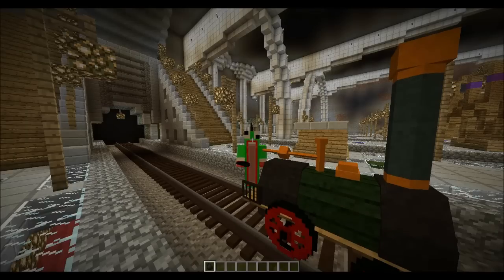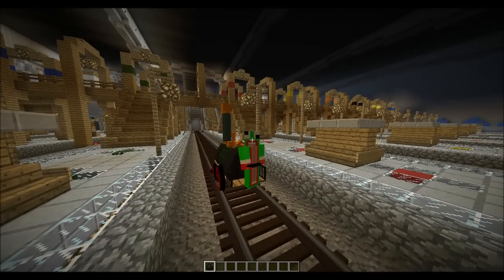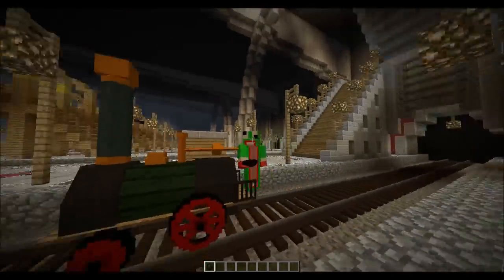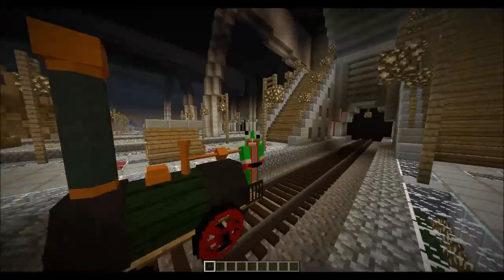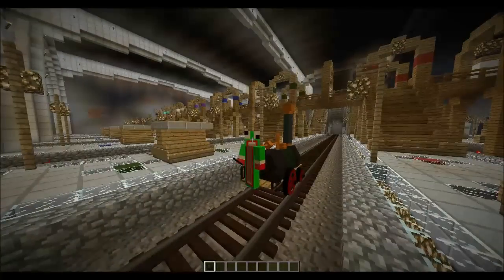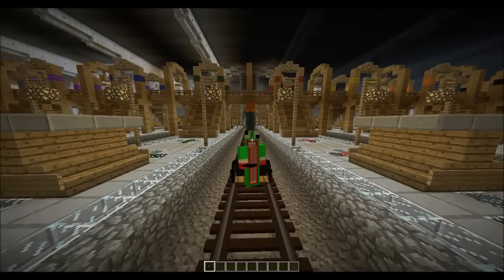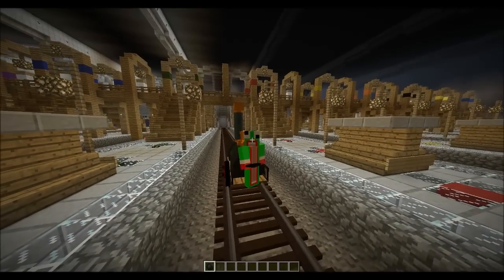That is actually going to be about it for the train mod, also known as the Rails of War mod, for Minecraft 1.6.2. They are adding a lot more stuff — new types of train pieces, ones that can go up and down so you can make bridges, and they're also adding crafting recipes. As of right now that is all the mod has, but they are adding a lot more and I will definitely review those in the future. Hopefully you enjoyed — give it a thumbs up, subscribe if you haven't, and I'm going to go drive this train. See you later!